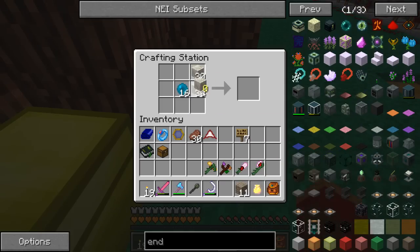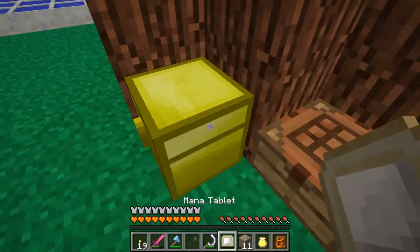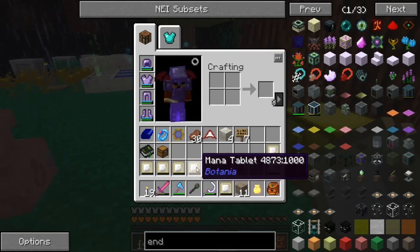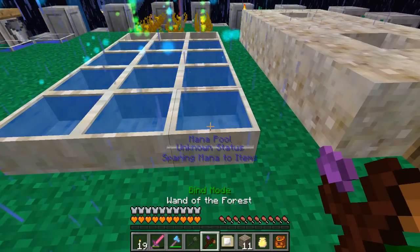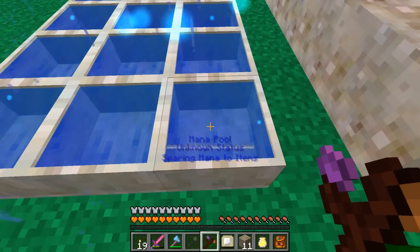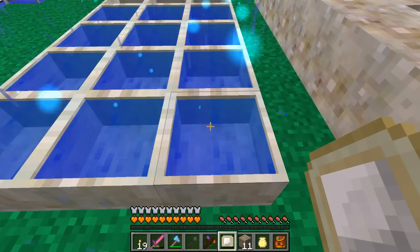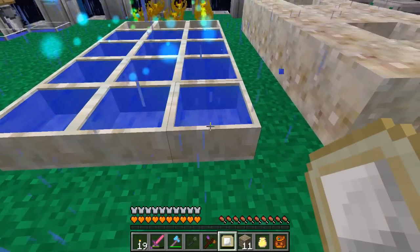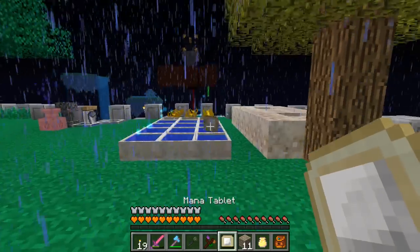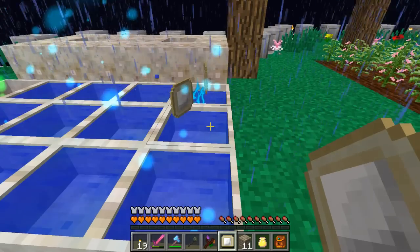I was actually doing that to get ready for something else I want to do today. It looks like we have enough living rock to do seven. What I made with these is mana tablets. Mana tablets are great for soaking up the mana in the mana pool. With the wand of the forest out, you can see this mana pool says it's sparing mana to items. Let's drop a tablet on it — hopefully it will fill up with mana. See the little blue lightning bolt kind of effects? That's it picking up the mana, and you can see the level going down there.